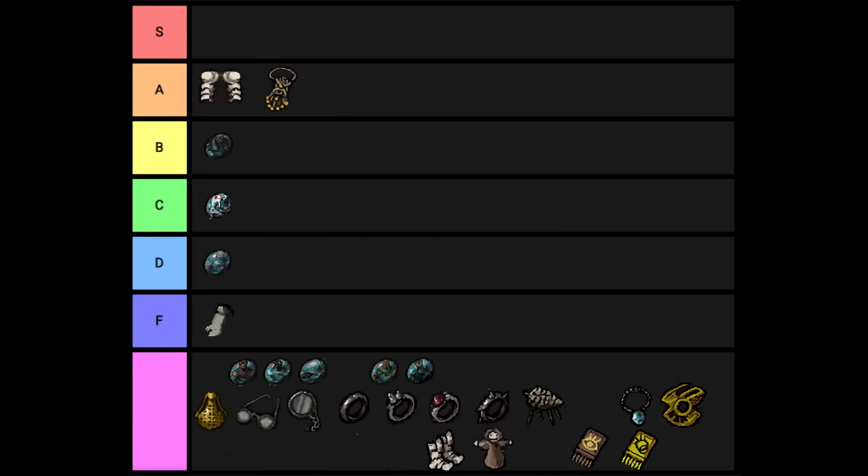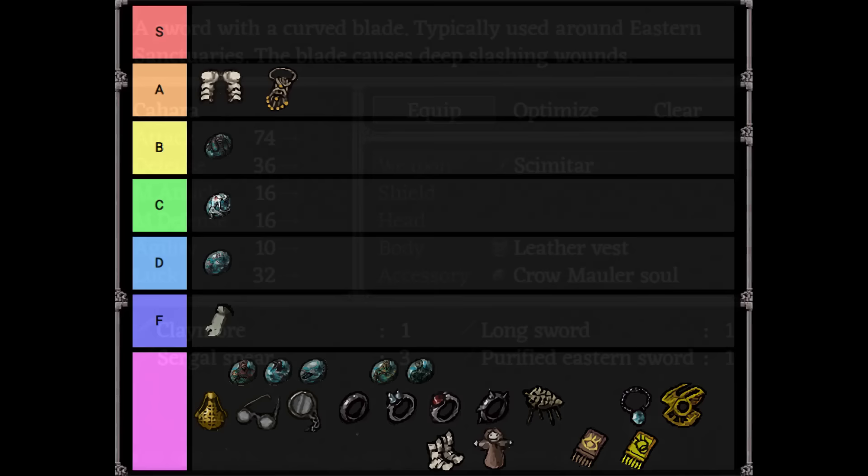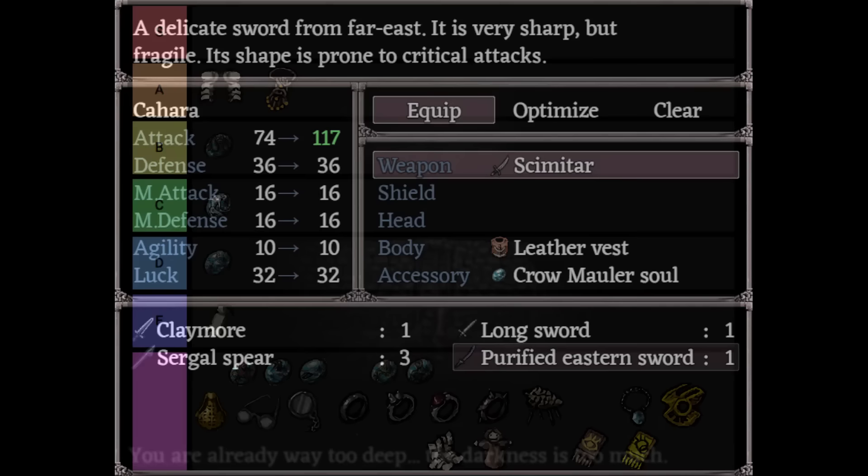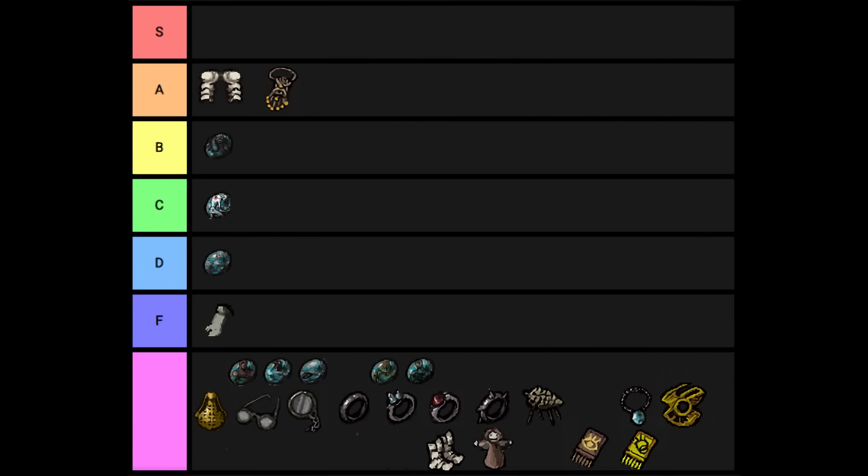The Crow Mauler Soul adds 30% to your attack stat, which translates to roughly a flat 30% damage boost. While it has less effect than the Yig Charm, there's no randomness to it, which opens up much more reliable routes to win. It's outperformed on average by the charm, but it's better than the charm where your goal is to hit specific damage thresholds in a single hit, like hard mode Crow Mauler's torso. It's always better to have it than not, and it does a few things nothing else does, so it just barely makes it into A tier.